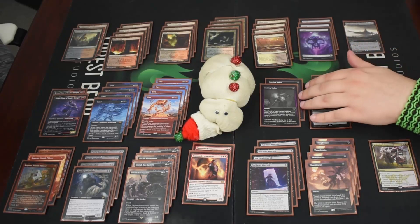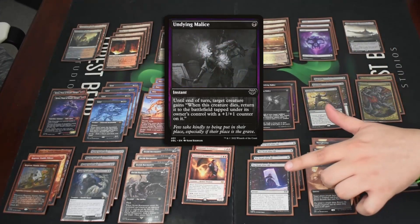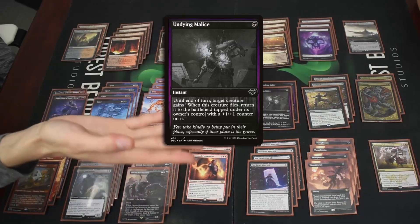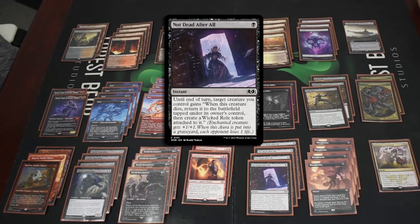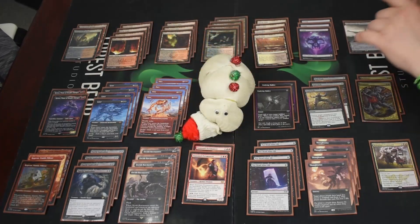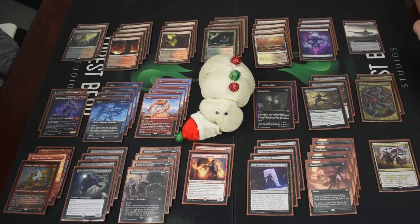The cards that make this really broken are Not Dead After All and Undying Malice, which do more or less the same thing: until end of turn, if target creature would die, it comes back with either a +1/+1 counter or an enchantment that gives it +1/+1. Not Dead After All is by far the best of these effects. You can stack multiples, and since it doesn't give a +1/+1 counter you can chain it with the undying one. Turn one you can Grief, exile your card, Not Dead After All — get rid of two of your opponent's best cards and have a four-three with menace on the field.